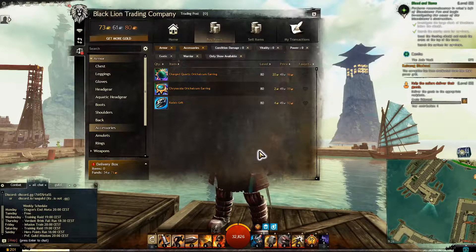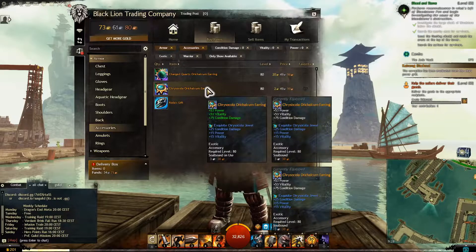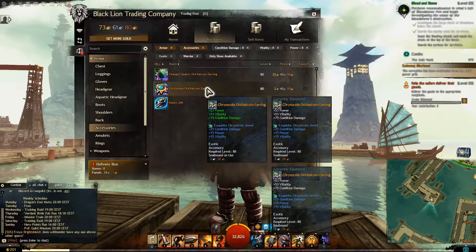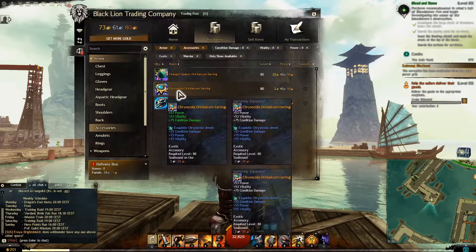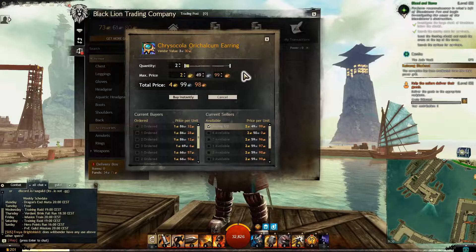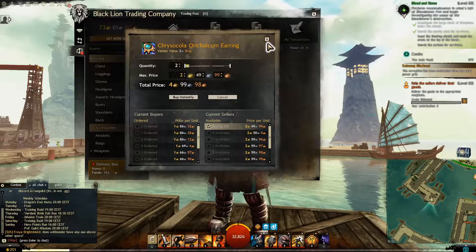Here's where it gets a little bit expensive. We're going to need these accessories — these are the best ones I can find for the build. It's the same stats again with the same jewel, so we're stacking a lot of condition damage. You're going to need two of these, which will set you back almost five gold — it was like three gold the other day.